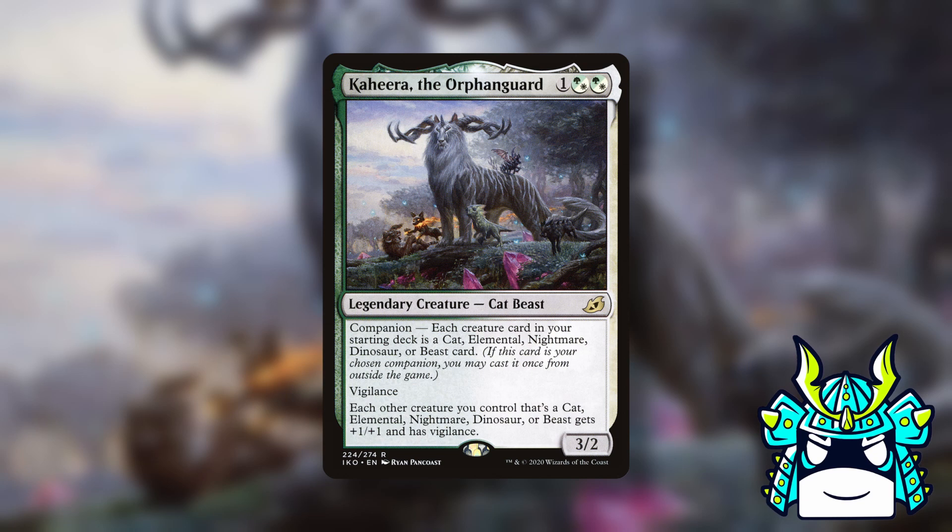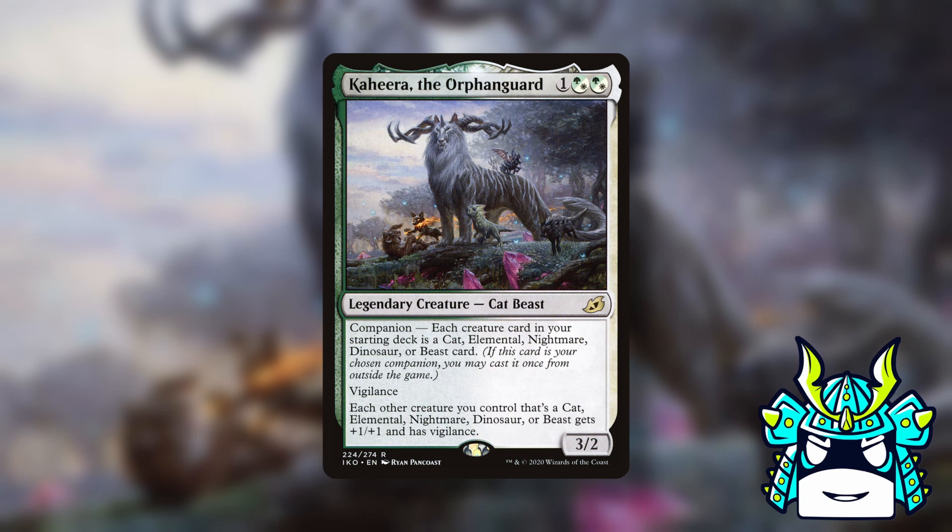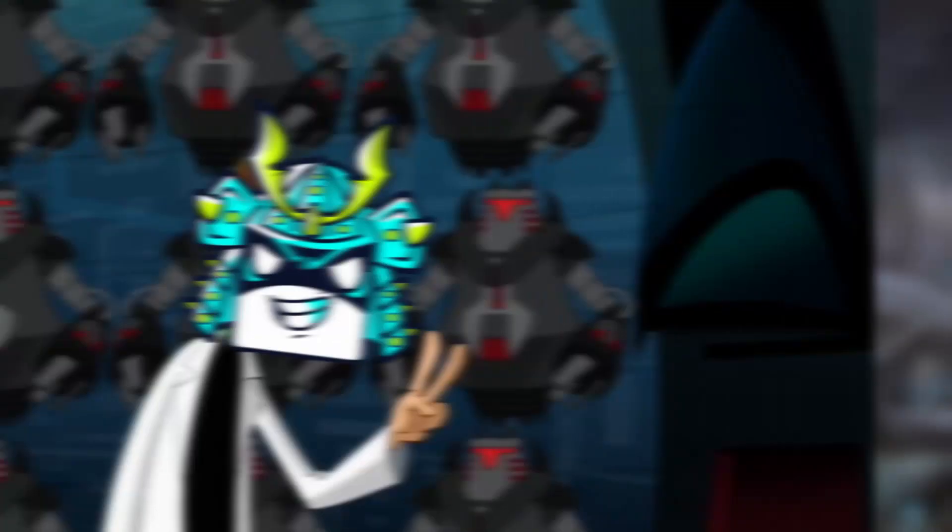Now for companion number three, Kahira the Orphan Guard. Kahira buffs all your cats, elementals, nightmares, dinosaurs, and beasts, and she says that all of your creatures have to be cats, elementals, nightmares, dinosaurs, or beasts. Weirdly enough, Kahira was also super easy to find the best pairing for, because once again there's literally one option. If we want to build a partner deck with Kahira, we have to play Inara, Wolvid Familiar, and Prava of the Steel Legion.